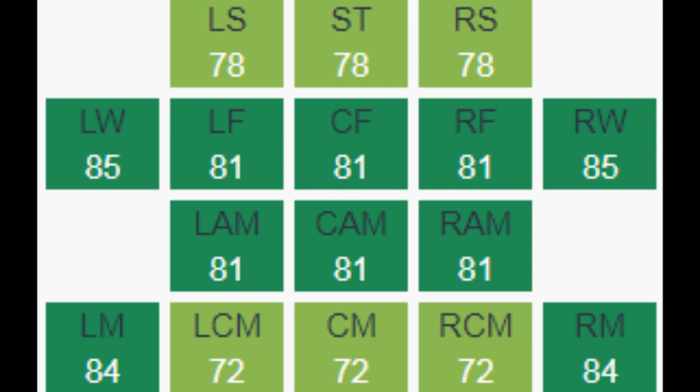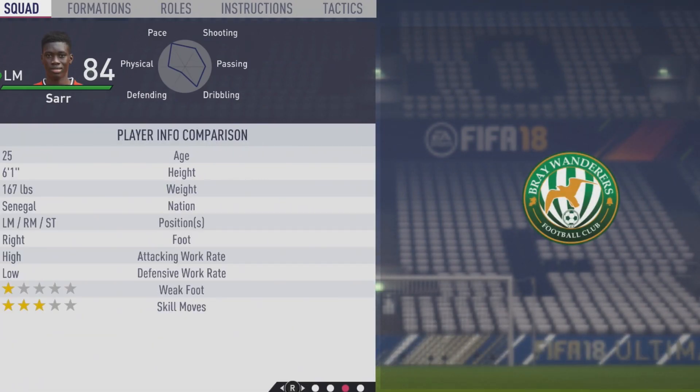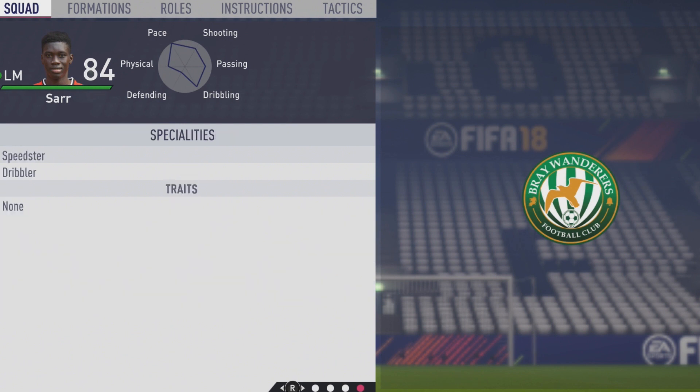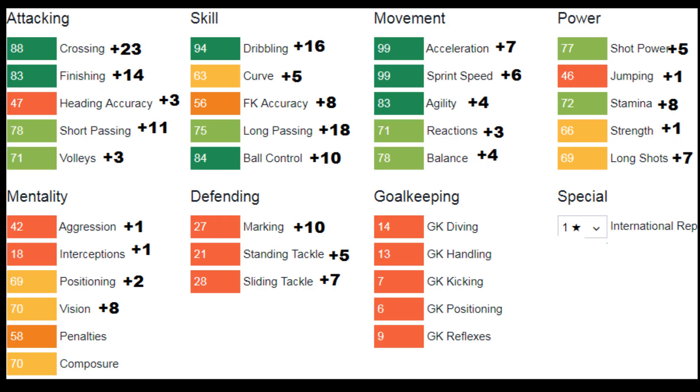Taking a look at his play information once again: 6'1", right footed, high/low work rates, 1-star weak foot, and 3-star skill moves. He has the speedster specialty which he had from the start, and he did add the dribbler specialty. No other specialties, but still a very good direct winger with tons of pace and incredible dribbling ability.